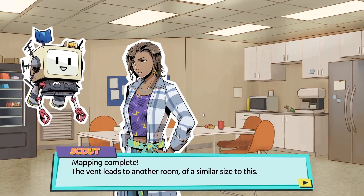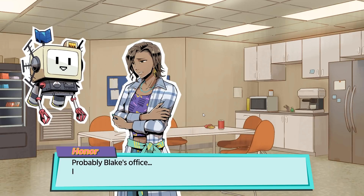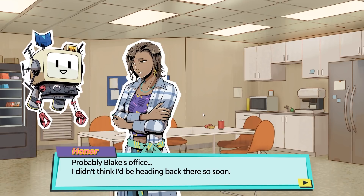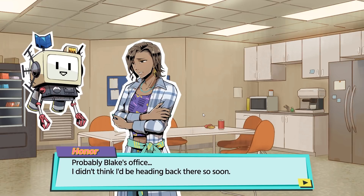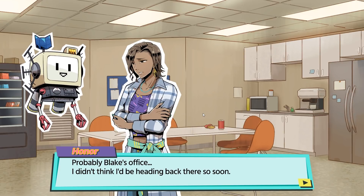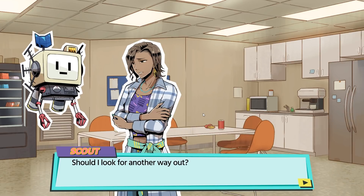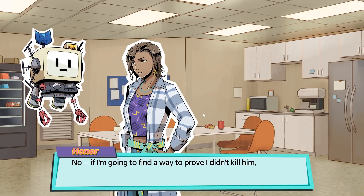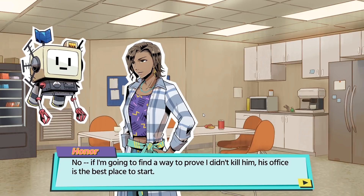Mapping complete! The vent leads to another room of a similar size to this. If it's going to Blake's office, then his body might still be in there. Probably Blake's office. I didn't think I'd be heading back there so soon. Should I look for another way out? No. If I'm going to find a way to prove I didn't kill him, his office is the best place to start.